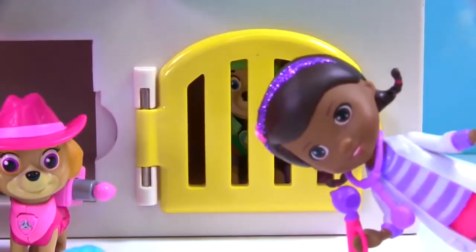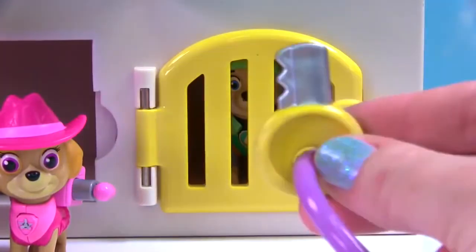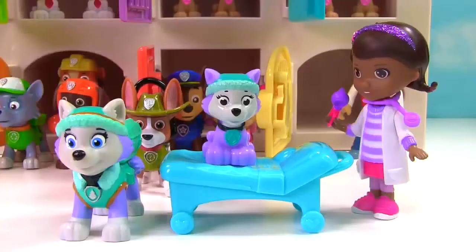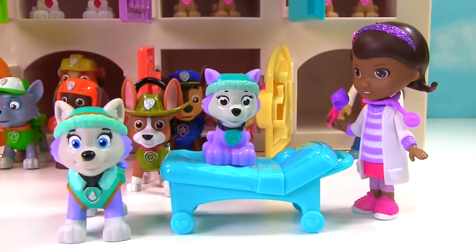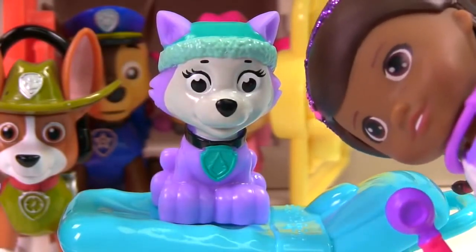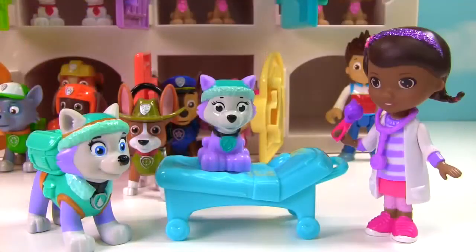It's the last door. What color is it? That's right, it's yellow. So we need the yellow key. Everest! And a little Everest puppy! Everest, is everything okay with your puppy? Actually, yes, she's great, Doc. She's just due for her one-month pup appointment. Her ears look nice and clean. Her heart sounds great. This little pup is the picture of health. Woof woof! That's right, puppy. You're doing great. Thanks, Doc! You're welcome!